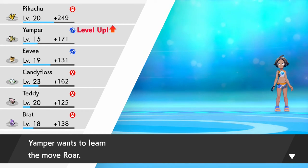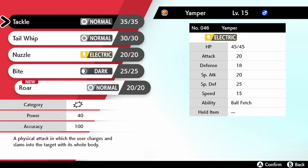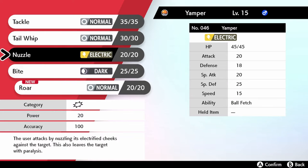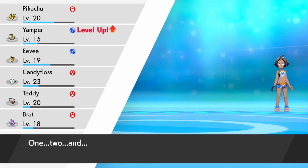Oh my god, why do all of you guys want to learn moves at the same time? This happened last time. We'll accept the fact that you waited until the boss battle to learn new moves. Aurora - I think that takes out a Pokemon? The target is scared off and a different Pokemon is dragged out. This ends a battle against a single Pokemon. I'll replace that with my tail whip - that might be useful.